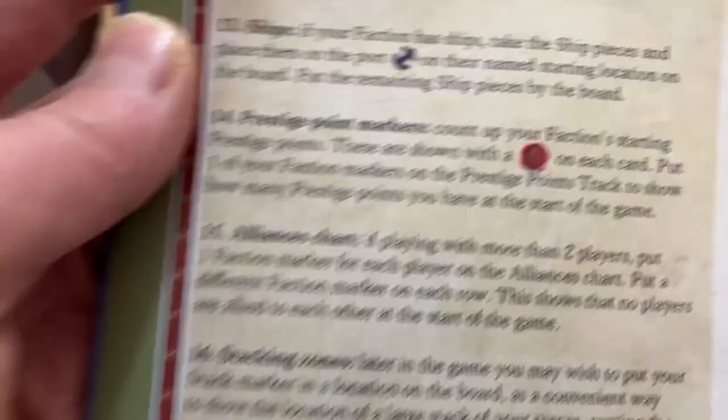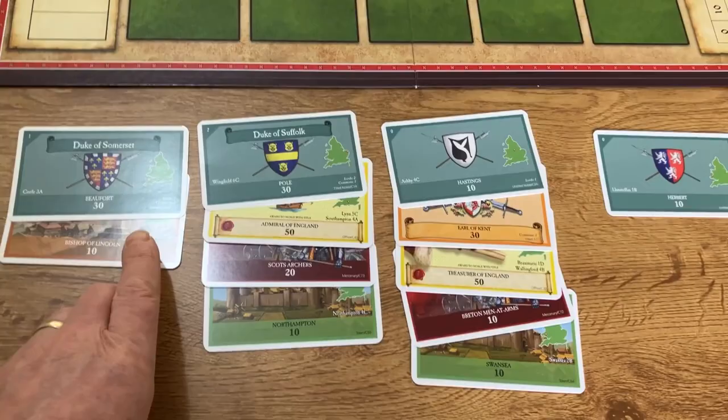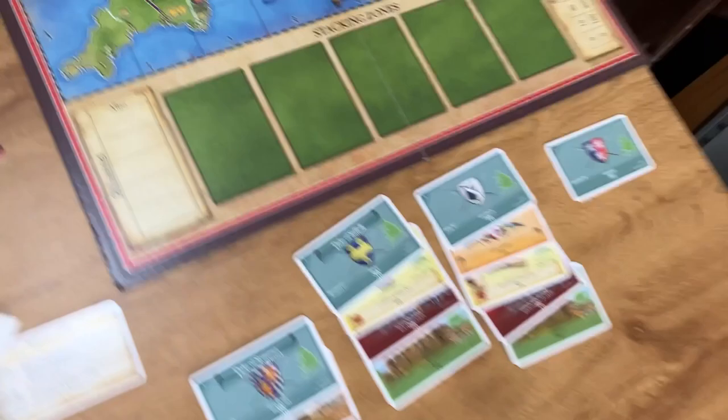Next, prestige point markers. We count up each faction's starting prestige points. Each of the starting factions here has two prestige points — indicated by the prestige symbol on their cards. We place one of our faction markers at the top of the board on the prestige points track at position two.